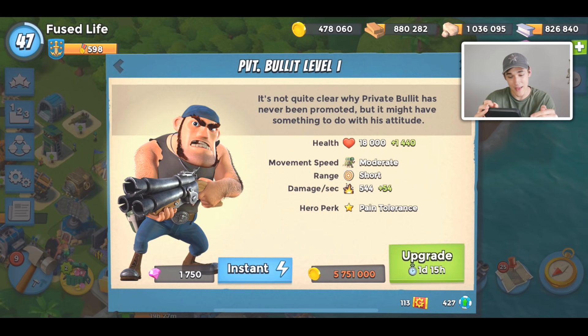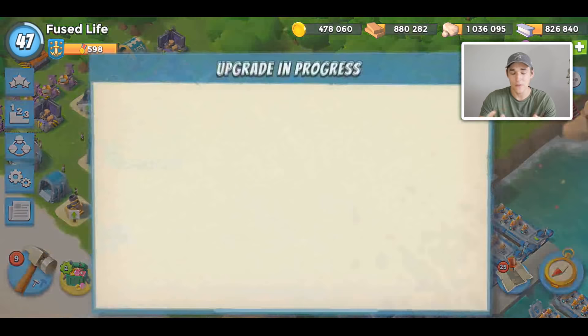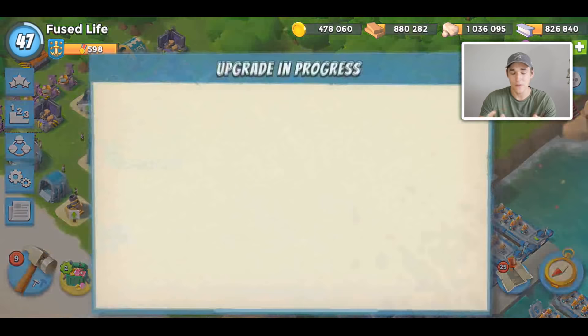Private Bullet is a really good hero. I recommend getting Energy Drink and maxing it out as fast as possible. Of course, 5.1 to 5.7 million gold is a lot for an HQ 19 to spend — you have clouds to clear and massive Armory upgrades — but if you have the gold, spend it and upgrade your hero. You will not regret it.